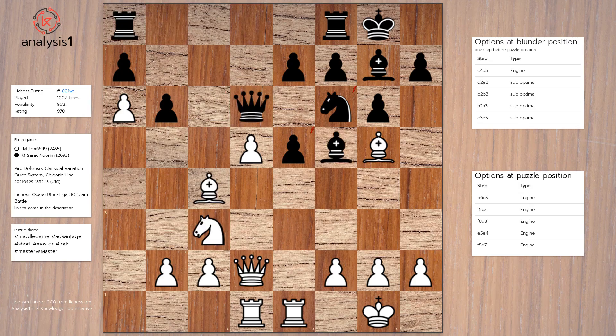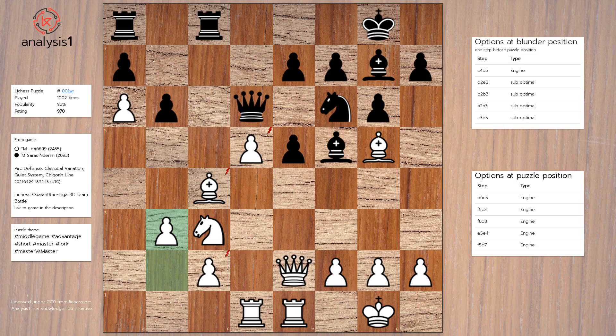Blunder position option 2: Queen to e2, Rook to c8, b3, h6, Knight to b5, Queen to d7.